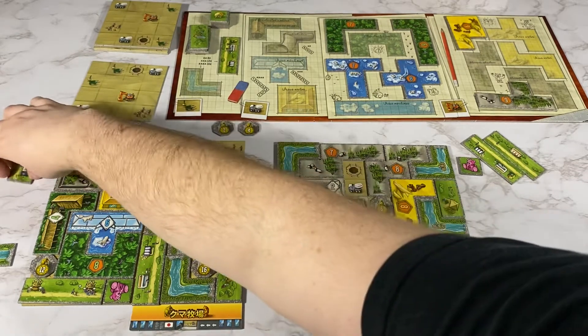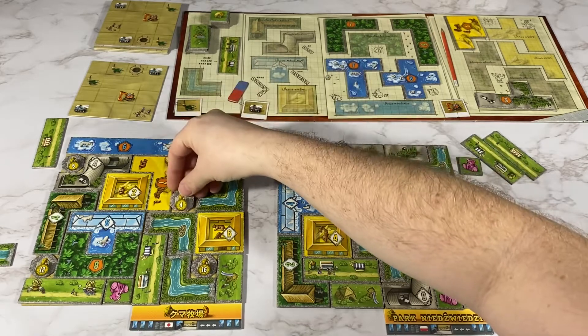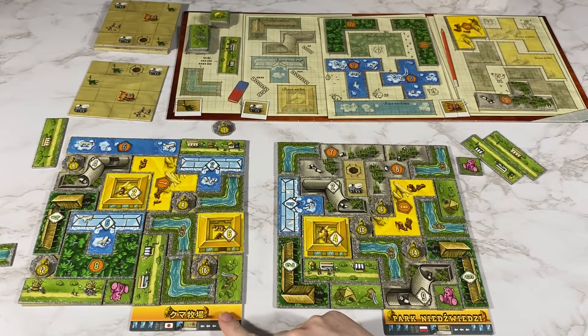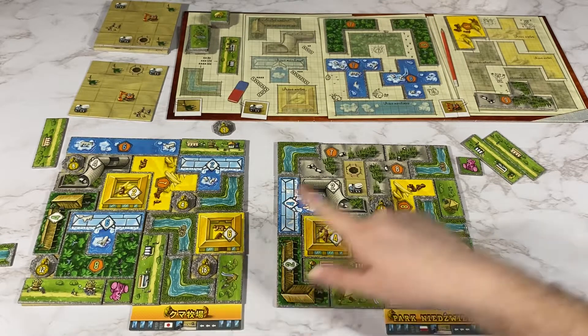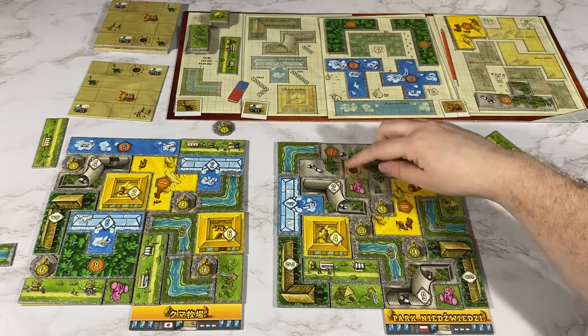My opponent will place this one here for a bear statue. Since my opponent ended the game I get one more turn, and I will place this here for a bear statue.